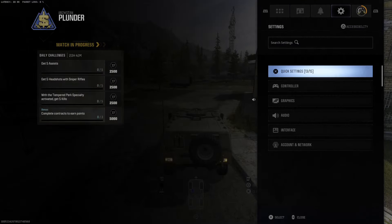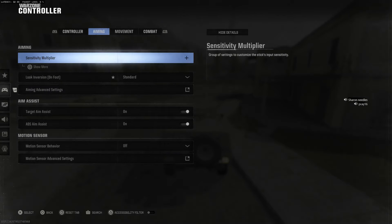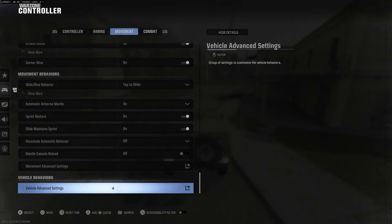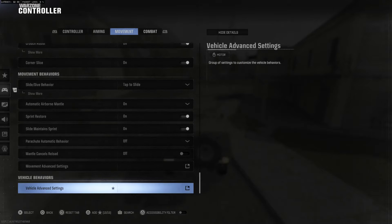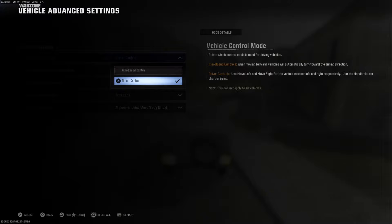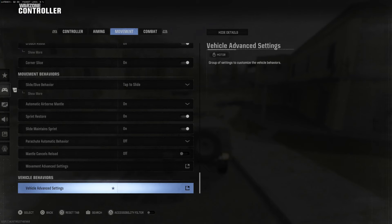You can return it to how it was before with L2 and R2. Press Options and then go to Settings, scroll down to Controller, tab over to Movement using R1, and go on over to Vehicle Behaviors, then Vehicle Advanced Behaviors.